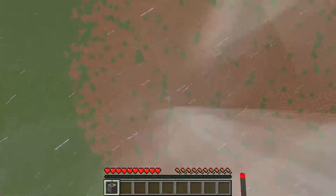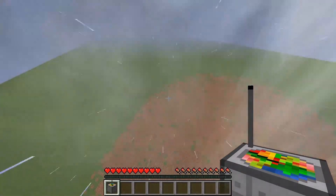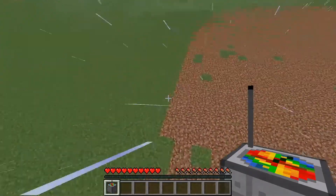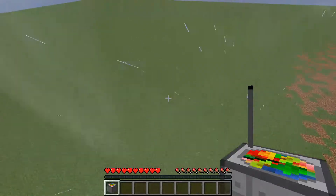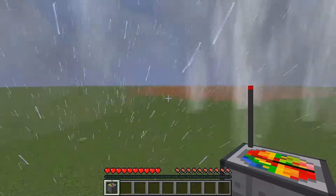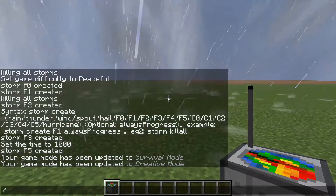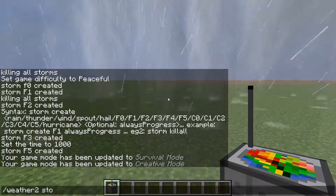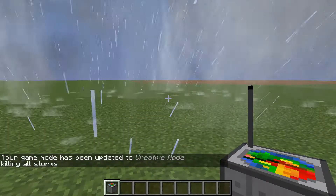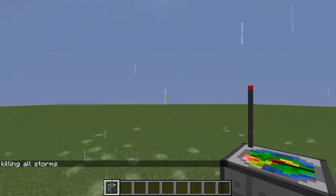The F5 can get you lifted really high, but a lot of times if you're not in the very middle it'll just drag you around. You can go back into survival mode and then use 'weather storm kill all' to kill the storm.